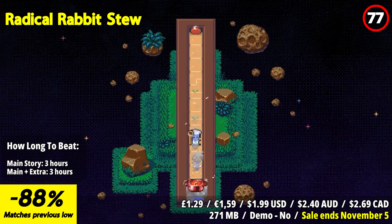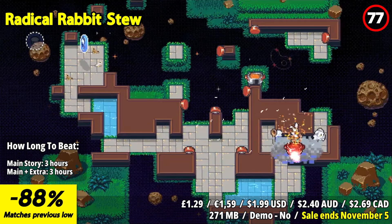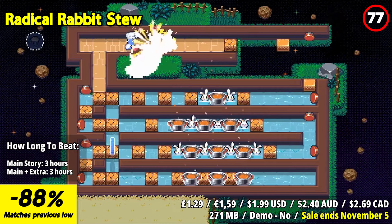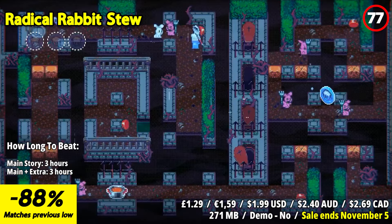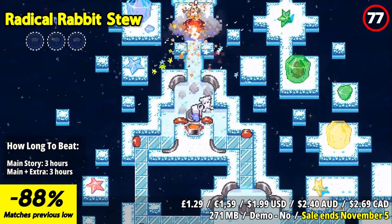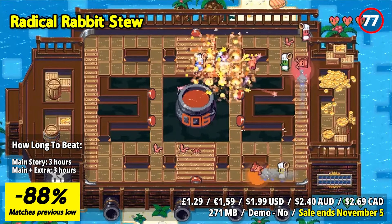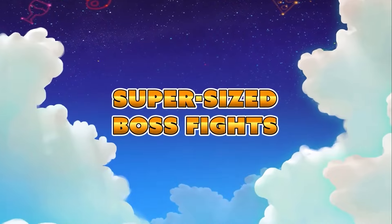Radical Rabbids 2 serves up a delightful blend of puzzle solving and action in a quirky world. In this charming game, you'll rescue your fellow chefs from the clutches of dastardly rabbits using cunning and culinary skills. The standout feature is the unique puzzle mechanics — you'll use your cooking skills to fling rabbits into pots, solving puzzles in increasingly creative ways. The game's art style is colorful and whimsical with adorable character designs and playful environments. Puzzles are engaging and require both timing and strategy.